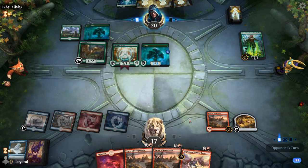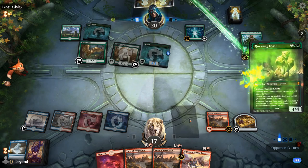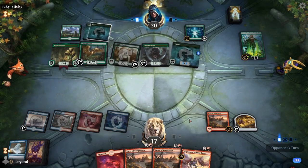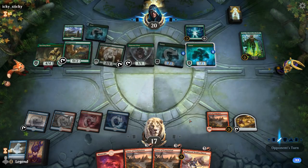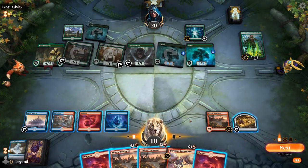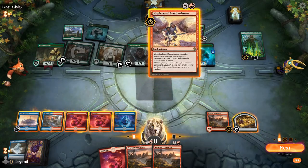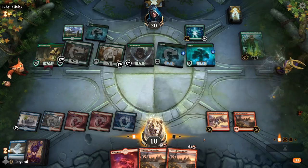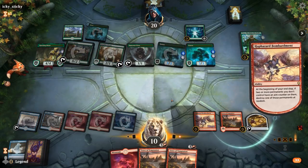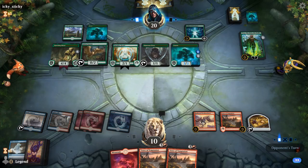Leyline here is pretty scary with Nyssa in play. Questing Beast comes down — Storm's Wrath is getting better and better. Take seven. Sadly just a Mountain, so I think we're dead on board here even if we hit the best card with Bombardment. I need to go after Nyssa, Questing Beast, and Forests, but they can just attack with everyone and put us dead on board. GG's.